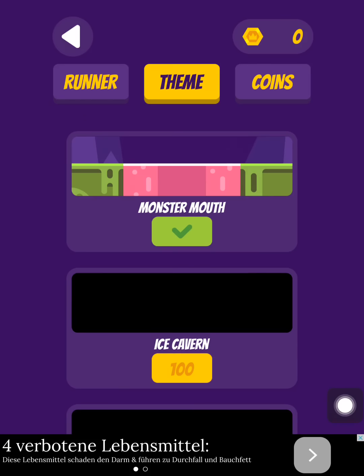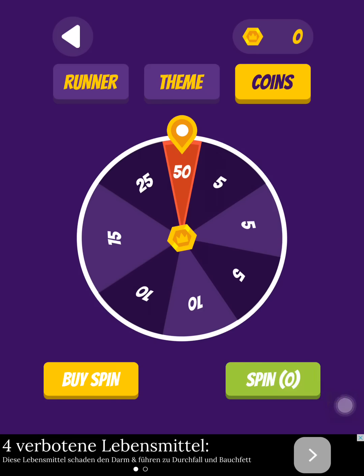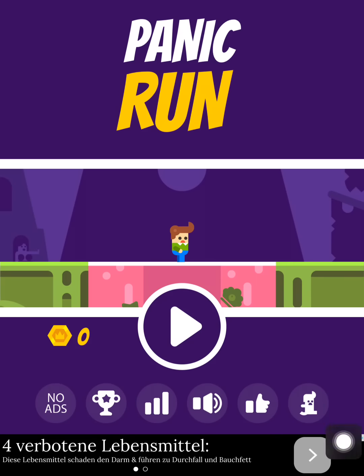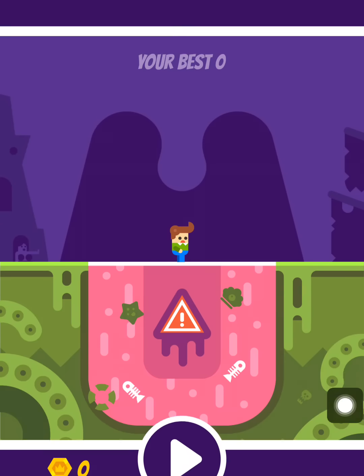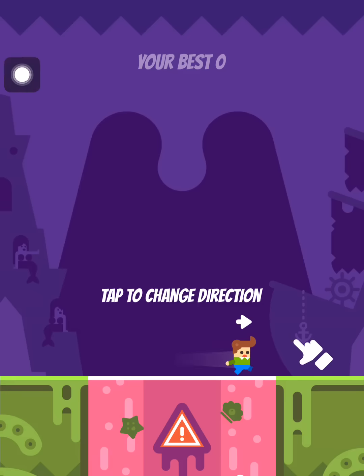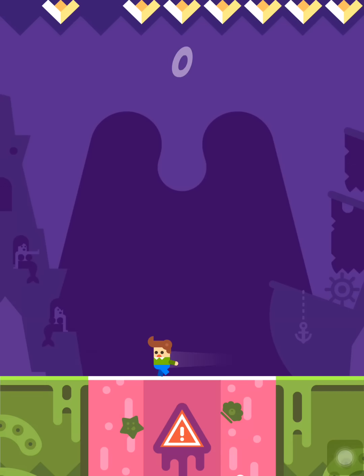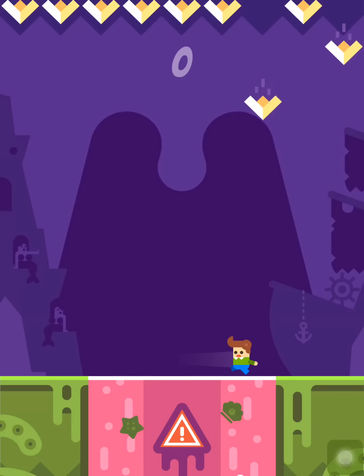You can unlock other themes or levels, and you can buy a spin if you want to. Let's get started. This is a one-tap game — you can tap anywhere on the screen. This character moves insanely fast left and right, and when you tap the screen, the character will change direction. This is how you avoid the obstacles from up there.